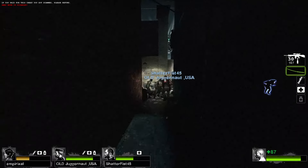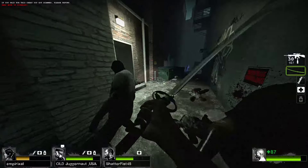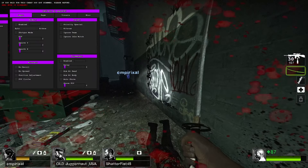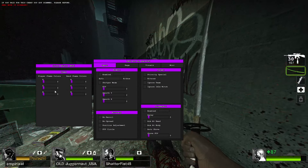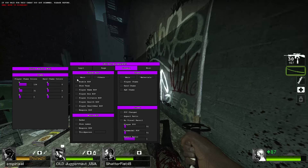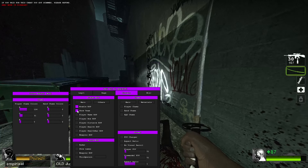I'm in the game now. It doesn't look like it's a VAC-secured server, so it's like a custom server. As you can see, you can see the other players. Press Insert to open the menu, move it over here — you've got your chams, you can change all your chams settings here, you've got your legit bot, rage bot, and your visuals.